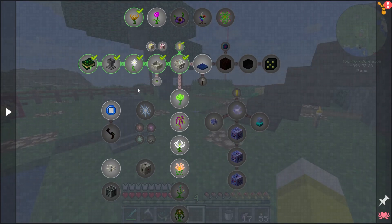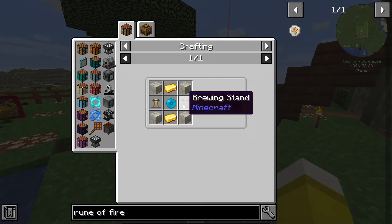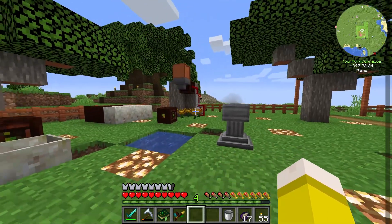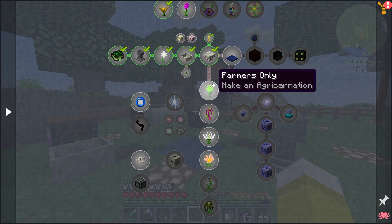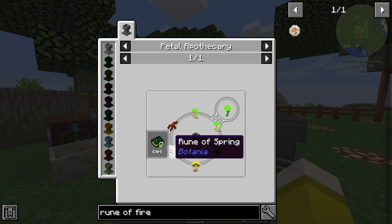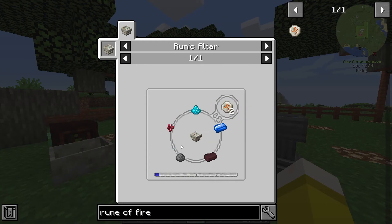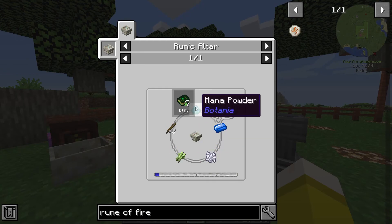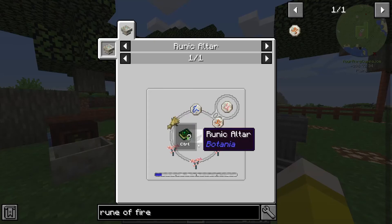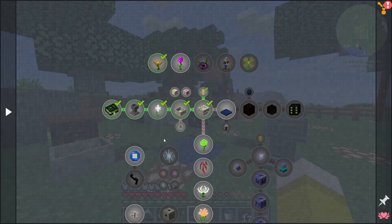We've learned how the altar works. Let's go ahead and make an alchemy catalyst — except we can't, so let's see what we can do next. There are producing flowers but I'm not really ready for those yet. An aggro carnation wouldn't be terrible but it needs a rune of spring, which needs runes of water and fire. We've already seen we can't make the rune of fire because we don't have nether wart or nether brick. The rune of water we could make, but there's not much point right now. Let me figure out what to do next.